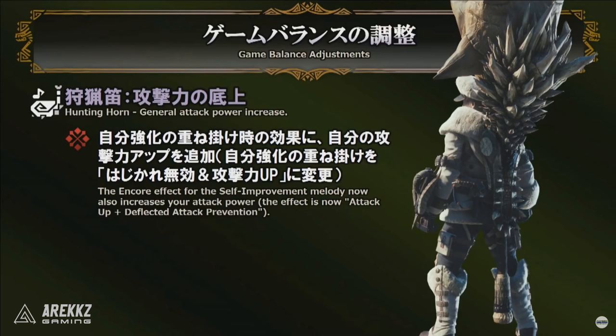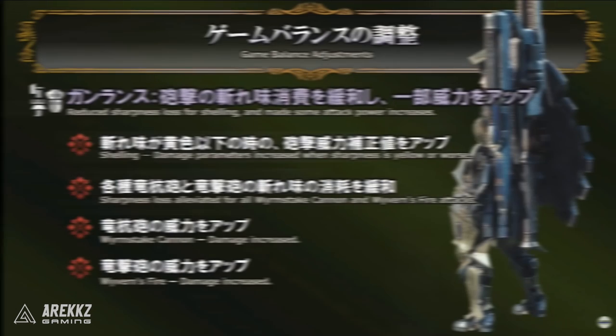For the Hunting Horn, this is a general attack power increase. When you encore the Self-Improvement melody — the one that improves your movement speed — you will now also get a flat attack increase and a deflected attack prevention bonus, which is minor knockback prevention. This should hopefully encourage people to use the Hunting Horn more aggressively rather than just playing tunes in the corner for the team. It's a nice improvement given that Self-Improvement is a song you play basically at the start of every hunt.